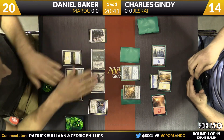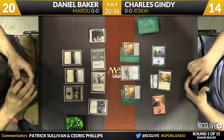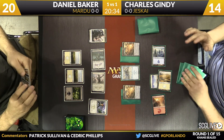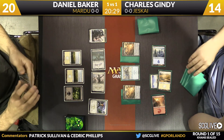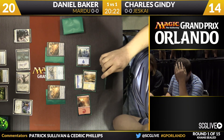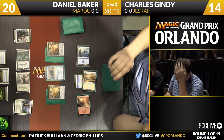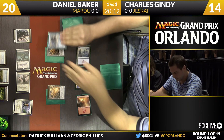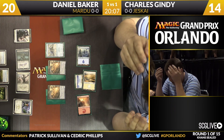Baker picked up a copy of Rite of the Serpent that he sideboarded in — not a great draw here. I wouldn't be a huge fan in this matchup. Gindy's going to beat you by getting underneath you, and six mana is a lot to play for a removal spell not targeting the High Sentinels. You're not happy drawing it. Here's the attack from Baker — Gindy goes in the tank. The Blood-Chin Champion and the Mardu Horde Chief are coming in.